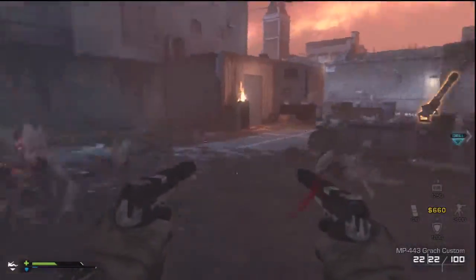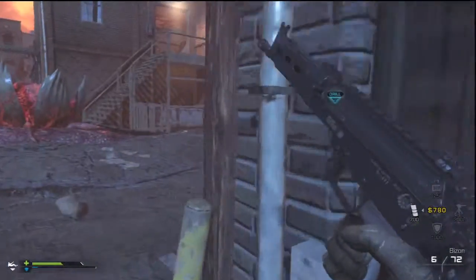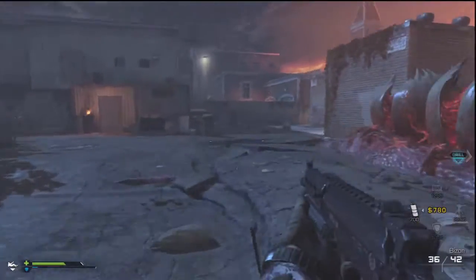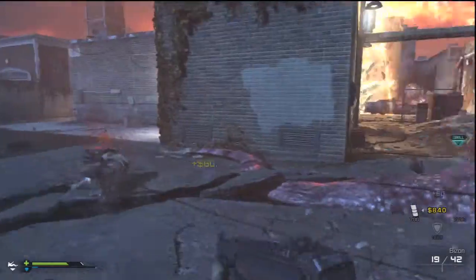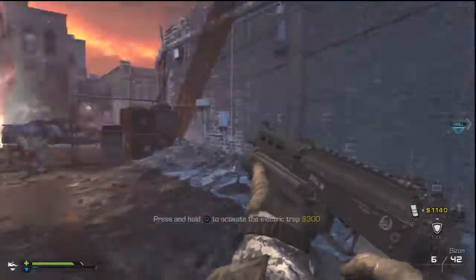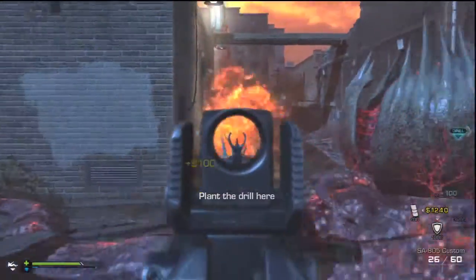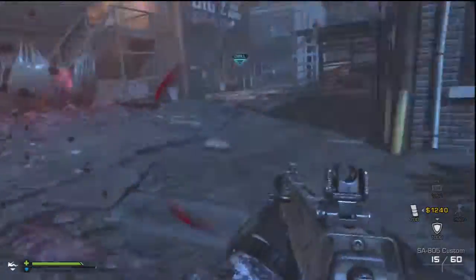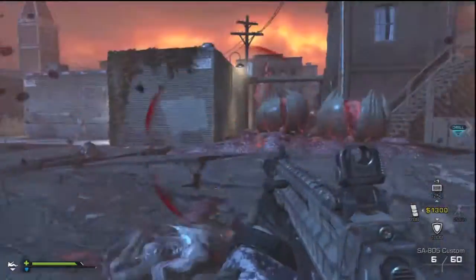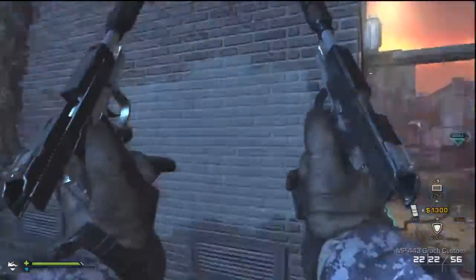A lot of people probably didn't know how to do this, so I wanted to make a video about it. Back in zombies like Black Ops 1, you could have two primary guns — like the Thundergun and the Ray Gun — and a lot of people on Extinction were worried they could only have one primary. So I found out the way: you can have three guns in total.